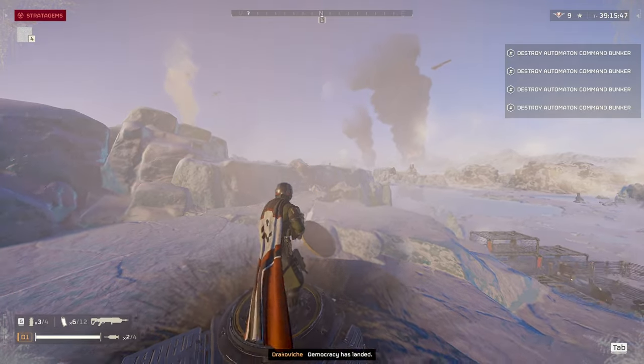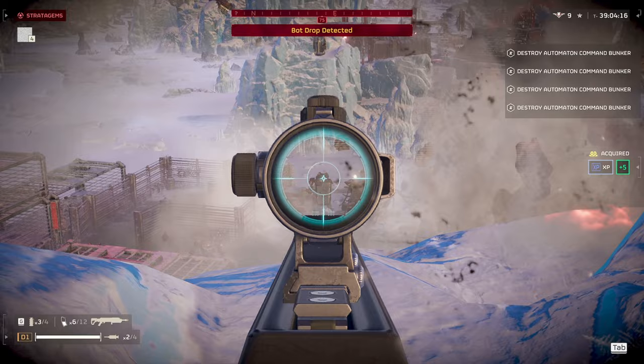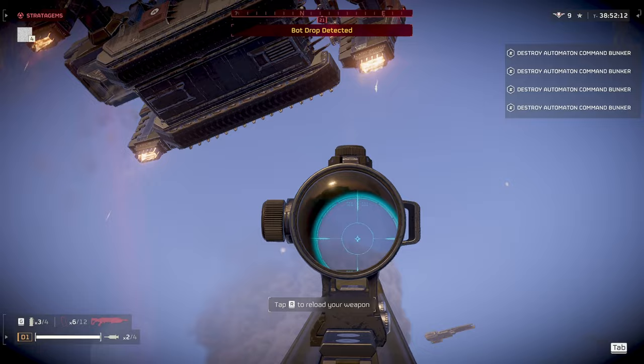Hey guys, Jacobich here and today we're gonna be going over the Erupter. The Erupter is an explosive bolt-action sniper rifle. It deals a whopping 380 damage but only has five bullets per clip with a maximum of 12 magazines. You start off with six normally. It's a very interesting weapon with many strengths and weaknesses, so let's go over them.